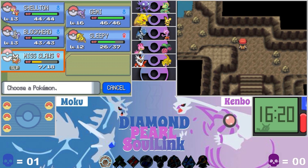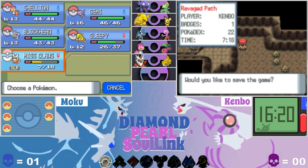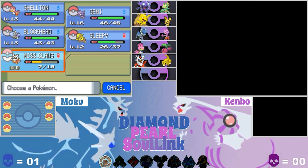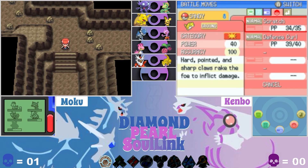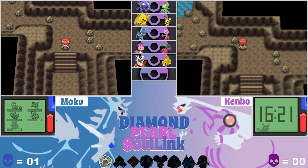We got our badge done today as well, so it's been a pretty good day overall. What's next — we have some trainers to fight in this cave, we're heading to the next town, there are some Team Galactic people to fight, and we have to travel through a forest. We have a lot of traveling to do. That's it for today — thanks for watching! We'll see you next week with episode five of the Diamond and Pearl Soul Link!